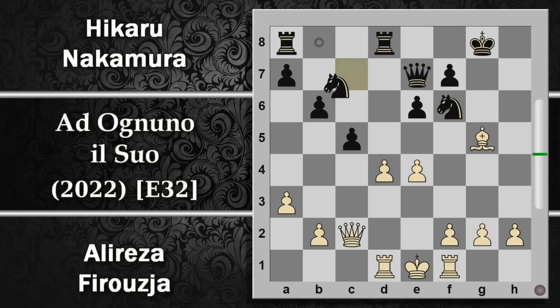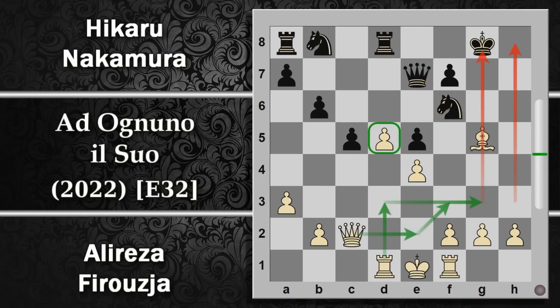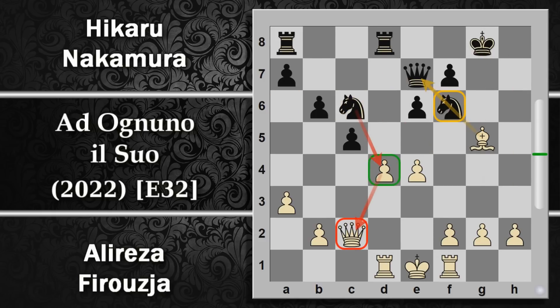Nakamura gioca cavallo C6 con l'idea di attaccare questo pedone e di conseguenza attaccare la donna. Sembra una perdita di tempo, però in realtà grazie al fatto che il nero può attaccare la donna permette in qualche modo a Nakamura di coprirsi un po' anche sul lato di re. L'altra alternativa per impedire la spinta E5 era farla per prima il nero, però tra le opzioni c'è pure la spinta D5 che crea un pedone passato per il bianco molto difficile da gestire. Per questo motivo cavallo C6 probabilmente è la scelta pragmaticamente migliore.